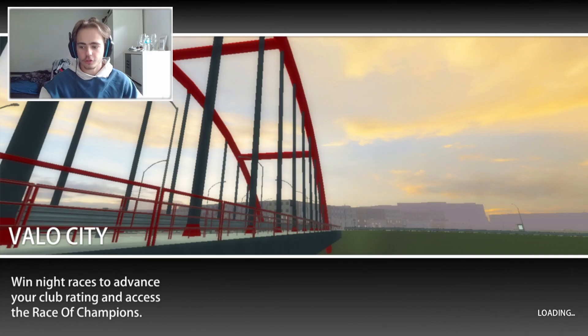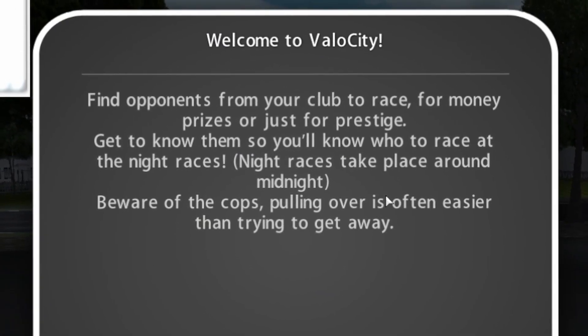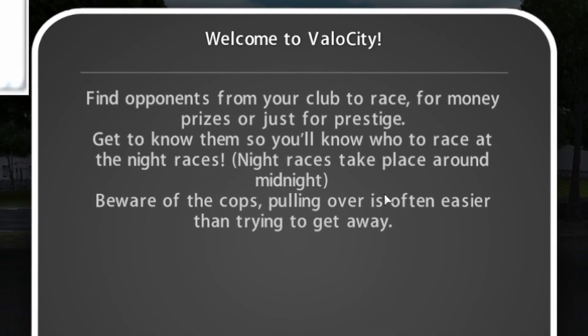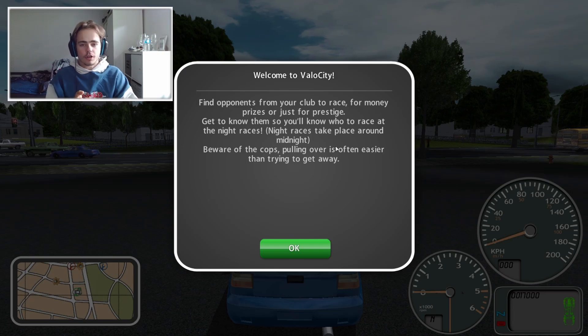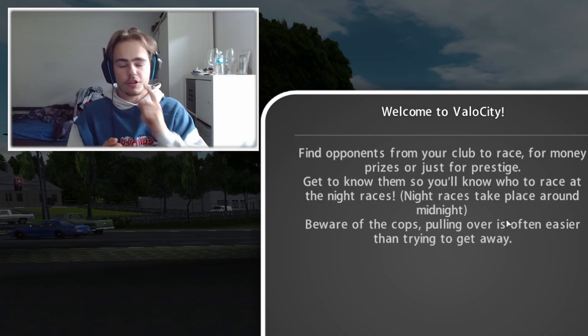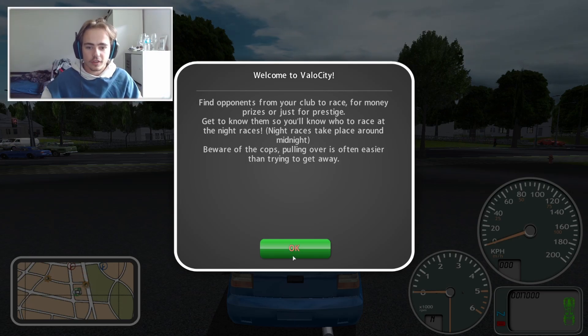Let me just show you what this game is really about. Let's go to Velocity. Welcome to Valo City. Find up owners from your club to race for money - prizes are just for prestige. Get to know them so you know who to race at night time. So there are two different types of races: night races which make more money, and day races. Beware of the cops - pulling over is often easier than trying to get away.